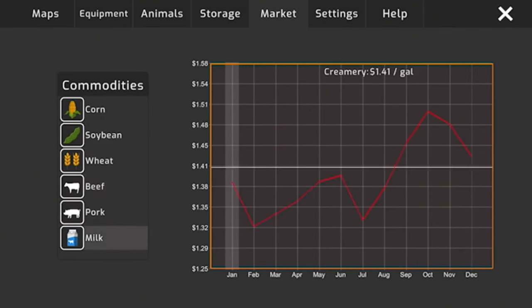Heading down to the animal dealer once it gets to May. We don't have a full load but a partial load — pulling into the selling area. We sell all and make $14,000.